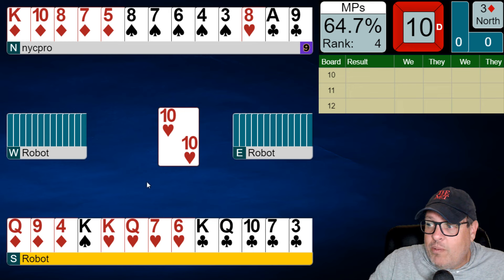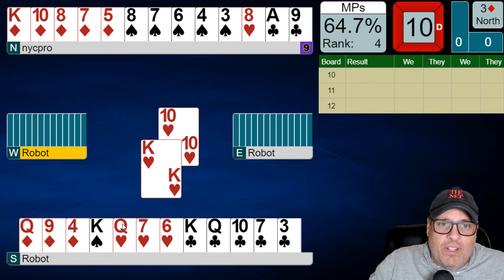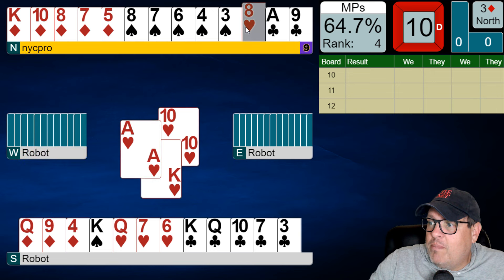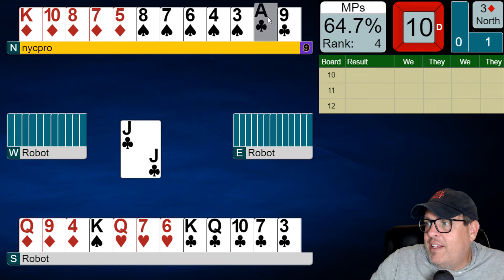Very important not to get terribly excited when partner makes a free bid. Remember, you already doubled, right? So partner doesn't have some amazing hand over there usually. They're just bidding a lot of their shape and some of their points. King to the ace — make sure you play the king there, folks. You have to get that ace off the board.